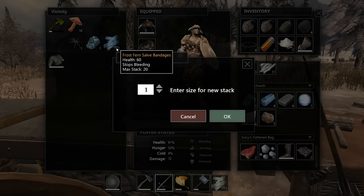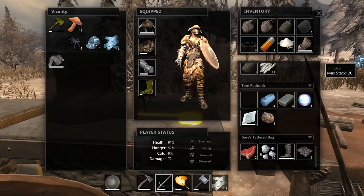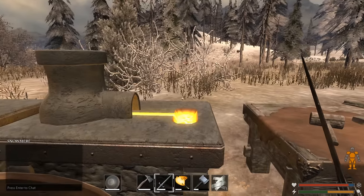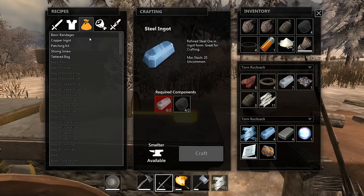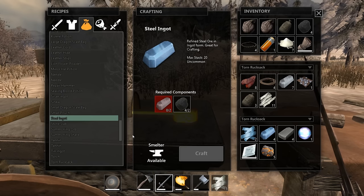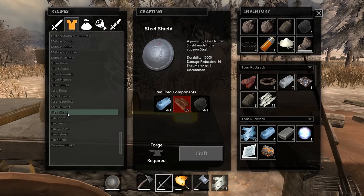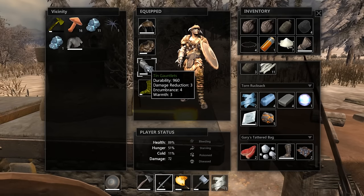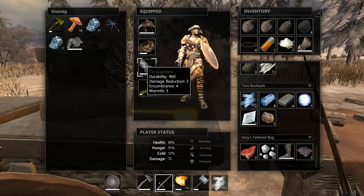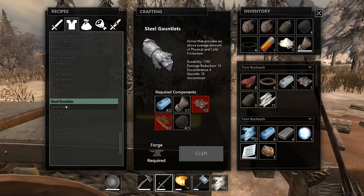Now let's take a look at armor. We're going to need steel rings. Actually, we need steel rivets. Let's look again. If we go for the steel gauntlets, for instance - actually, I'm going to go for the steel boots first because I think we have decent gauntlets. Let me see - we have tin gauntlets, and the warmth on them is better than the boots we have as far as quality is concerned. So let's go for the boots first - that'll be the first thing.